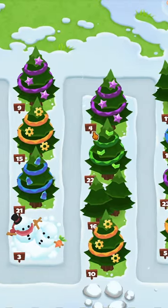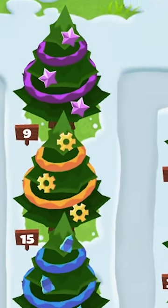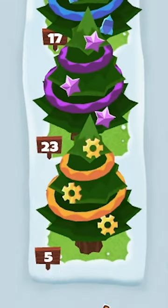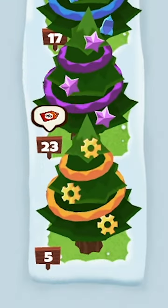1-2-3 adds an insane new mechanic. There are different Christmas trees with all the symbol categories. You can place a tower of a matching category on it to give it bonus attack speed, bonus pierce, bonus damage, and a discount price.